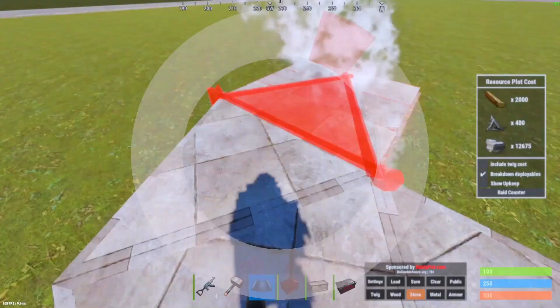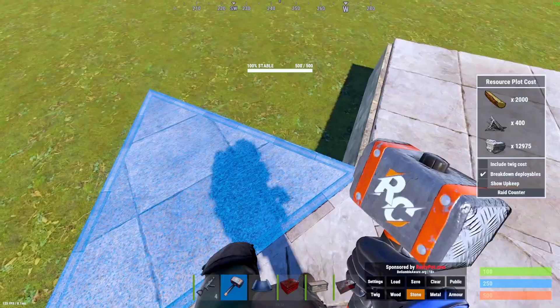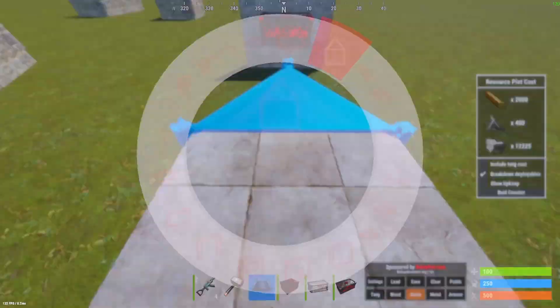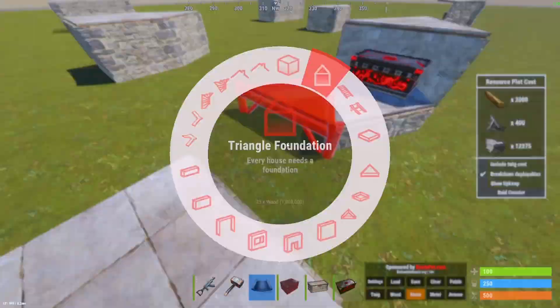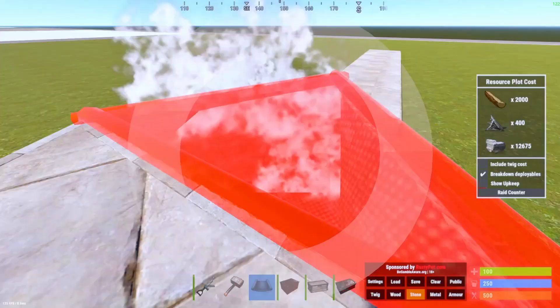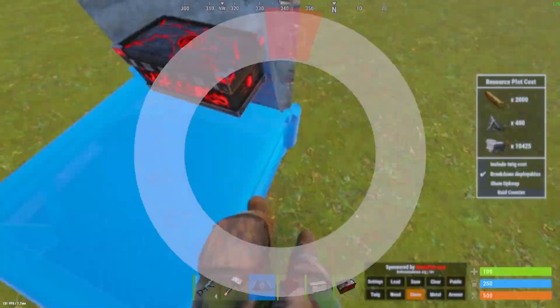For all these builds, the maximum you can build out is 5 — if you try to place a 6th and build back, it won't work. Once you get to the end point, you'll want to finish it off by placing it like this and sealing it off. This one is a bit harder to loot — you'll notice it's not prompting at first, so you have to move around a bit. There you go, it says open.